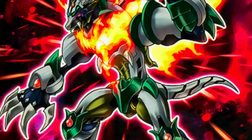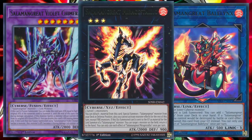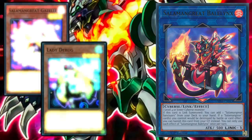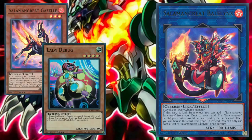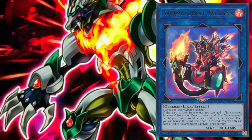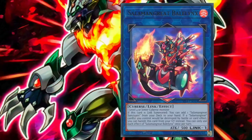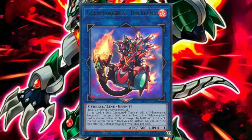Moving on to the extra deck, Salamangreat actually uses quite a wide variety of different extra deck monsters. Starting with the link monsters, Salamangreat Baalliong is a link one that only requires one level four or lower Cyberse monster to be link summoned. Considering that this is basically the entire archetype in addition to Lady Debug, Baalliong can be made with ease. If Baalliong is link summoned, you can add one Salamangreat Sanctuary, the deck's field spell, from deck to hand. And while Baalliong is in the graveyard once per turn, if a Salamangreat card or cards you control would be destroyed by battle or card effect, you can banish Baalliong from the graveyard instead. Not only is Baalliong crucial for getting to the deck's important field spell, but having a protection effect in grave similar to that of Return of the Dragon Lords is invaluable.